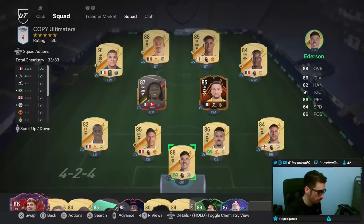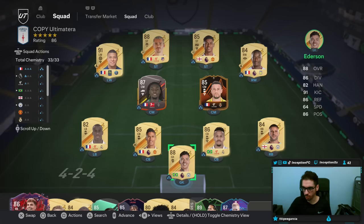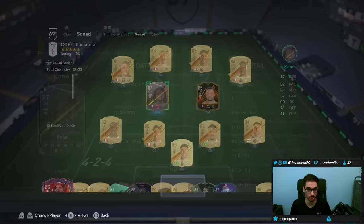Hey guys, what's going on? Inception here and welcome to another video. Today we have the Kone card to check out — the Storyline Kone. This is obviously for the level 40 players, for people that are interested in potentially getting these guys.